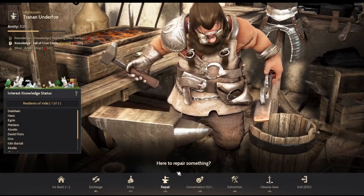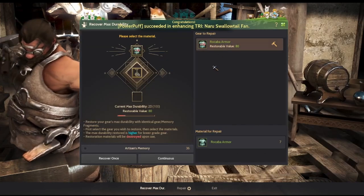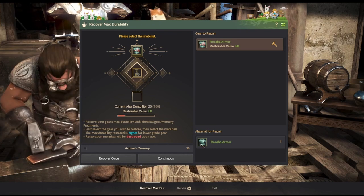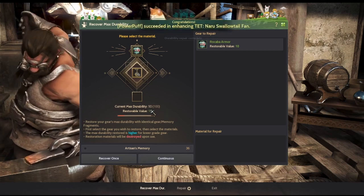After you finish enhancing your Tuvala gear, don't forget to repair its max durability using Tuvala ore so that it doesn't break extremely fast when grinding. If you are having the need to repair gear every 30 minutes, chances are your gear doesn't have 100 max durability. This happened to me as well.